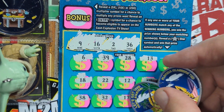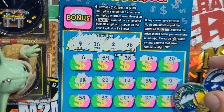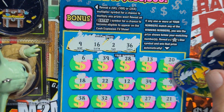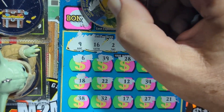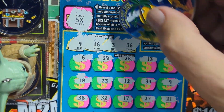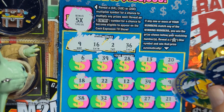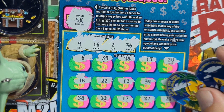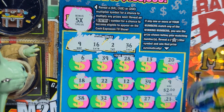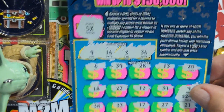That's a win right there with the nine — got a nine and a nine! 38 no, 32, 17 is one off the 16, 27, 21 — just the nine. Let's see what the multiplier is going to give us. We got a five times! So it's 5, 10, or 25 — five is the minimum. Come on, be something good! Two dollars — so we got 10 bucks back. Double up ticket, that's alright, we'll take it!